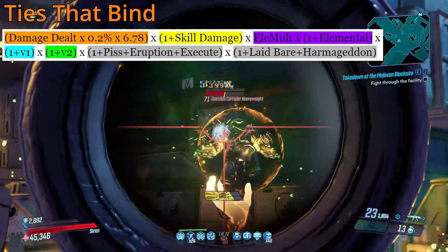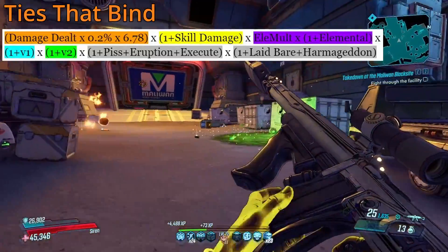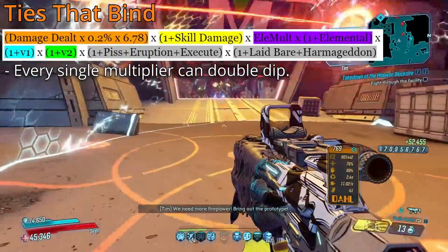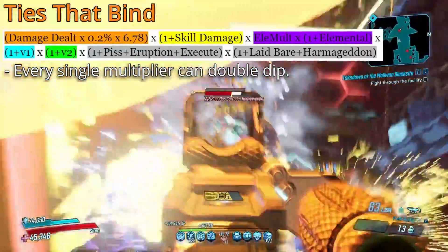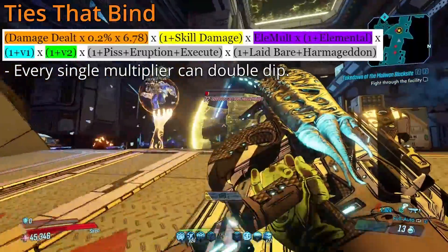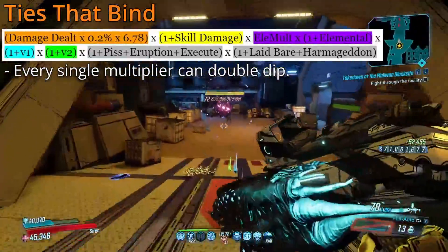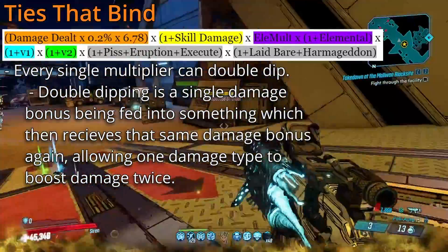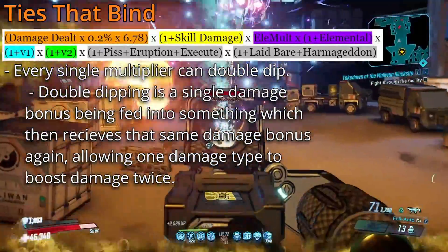Beyond that, it also gets skill damage, elemental damage, V1, V2, and our debuffs and damage increases. But that's not all, because it is worth keeping in mind that a lot of this damage is actually double dipping — being the V1, V2, elemental damage, and presumably skill damage if you actually do have a way to deal it to the main enemy itself. What double dipping means for those unaware is simply that something is causing your damage to benefit from the same damage source twice.